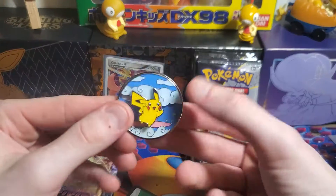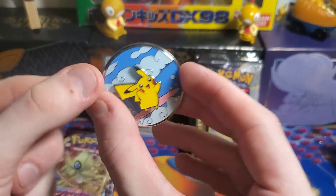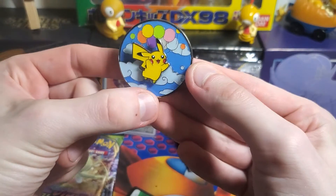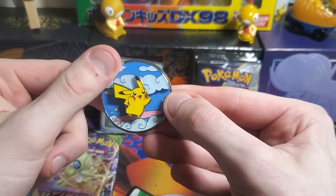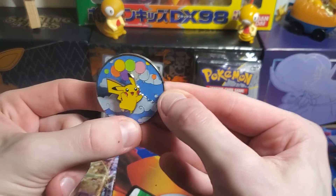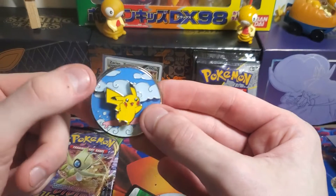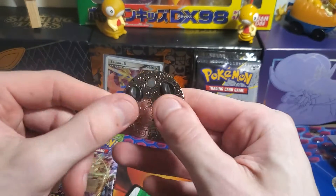Let's take a look at this pin. This pin is awesome. Right now you see he's surfing Pikachu — now watch this — now he's flying Pikachu. Now he's back to surfing, now he's flying, surfing, flying. That is so cool. This changes from the waves to the sky. Very cool pin.